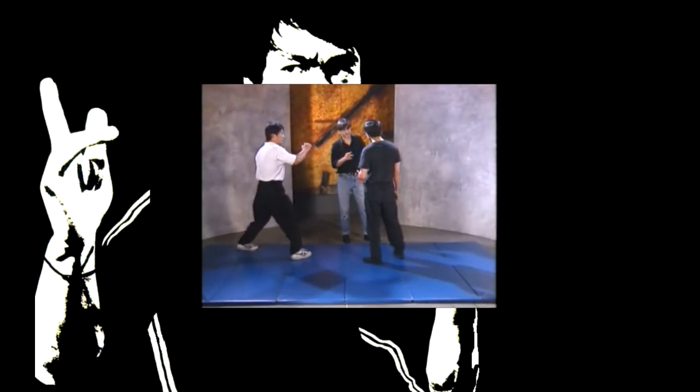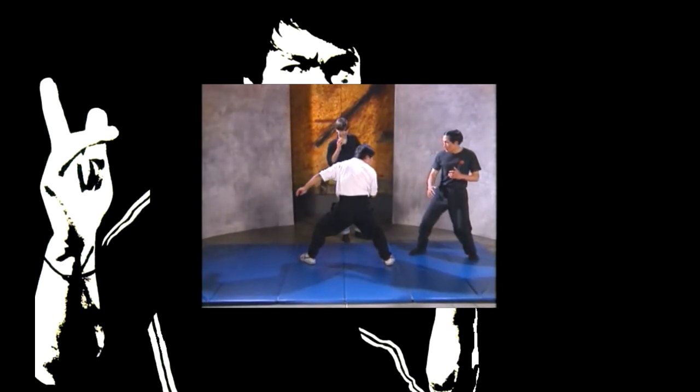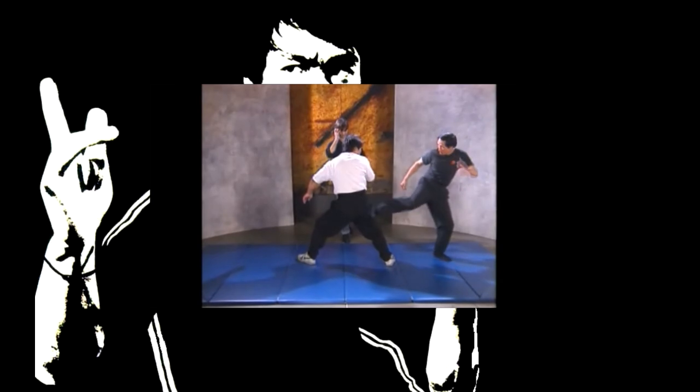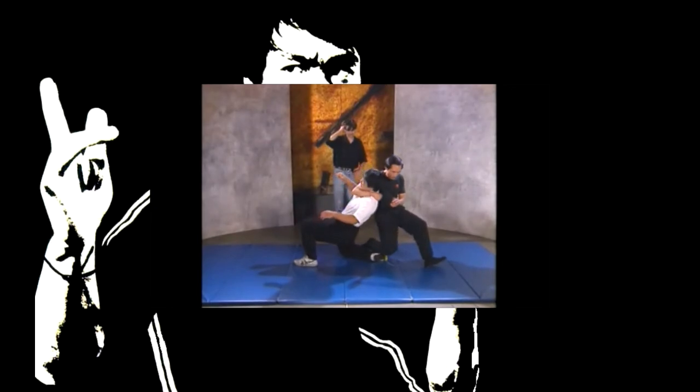With no warning, the attacker rushes towards you and attempts a kick to your midsection. Step back, block the kick, and as soon as the attacker places his foot down, execute a sidekick to the back of his knee. Follow up with a choke hold.